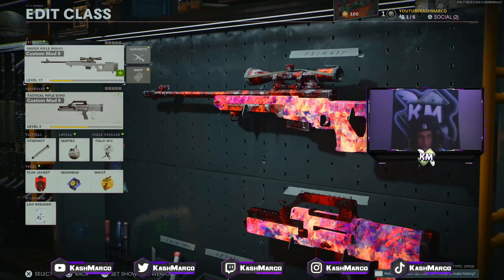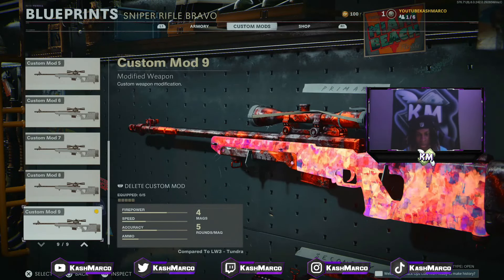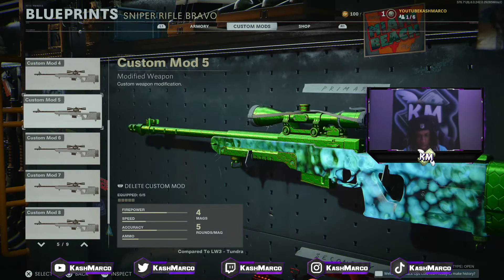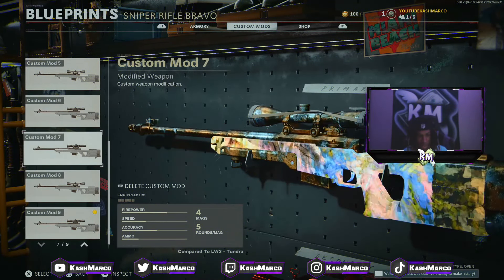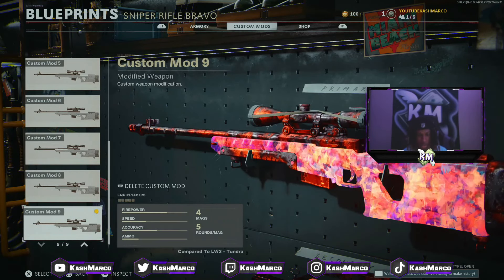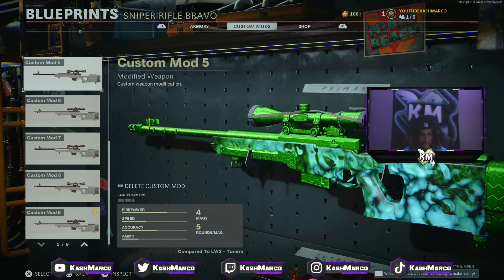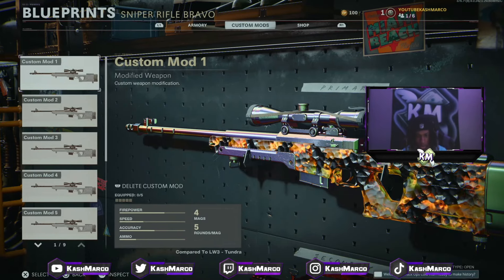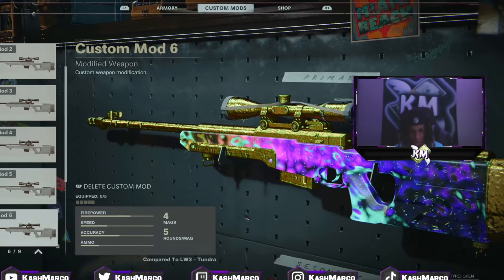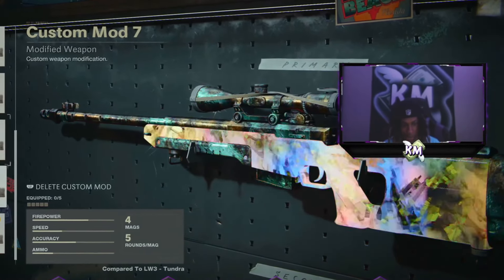In today's video I'm going to be showing you guys the new best camo in Cold War. It is a Pack-a-Punch camo and it's the last camo that did get made into Cold War. Out of all nine of these Pack-a-Punch camos, the ninth is the number one most popular camo. Camo five is up there competing against it too. Let me know down below in the comments which camo you think is best out of all nine.